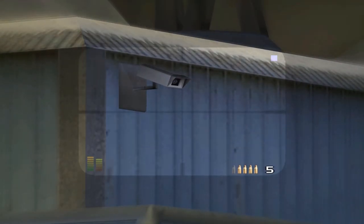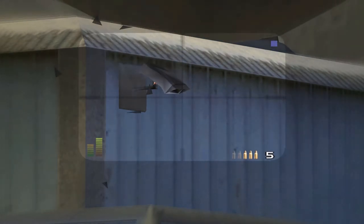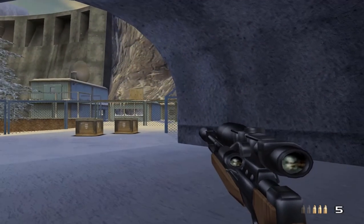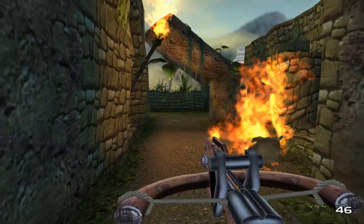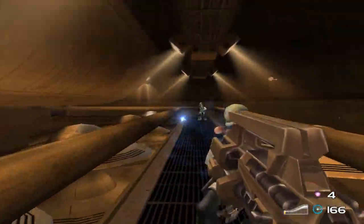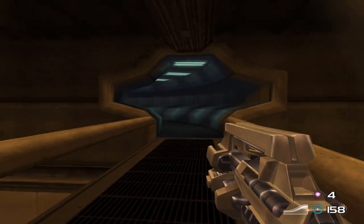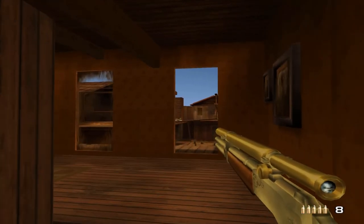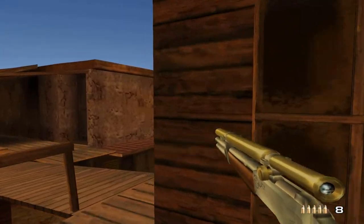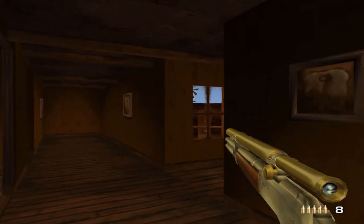The narrative of TimeSplitters 2 is the perfect gateway to allow such a high level of diversity into the level design. In TimeSplitters 2, the player is a time traveler and as a result they go to some unique places — everything from a military base in the modern era to ancient ruins hundreds of years ago to futuristic facilities. TimeSplitters creates engagement through diverse settings, and also employs a variety of gameplay mechanics and enemy designs to further enhance the diversity of each level. These two things combined make every level a different experience.